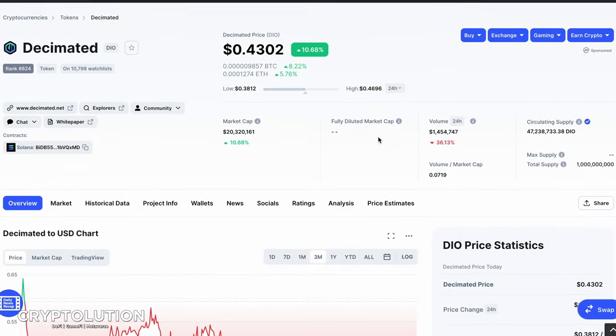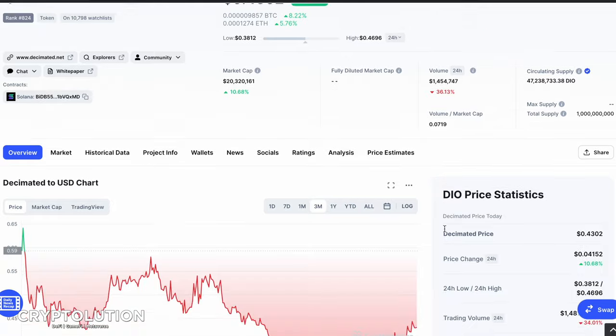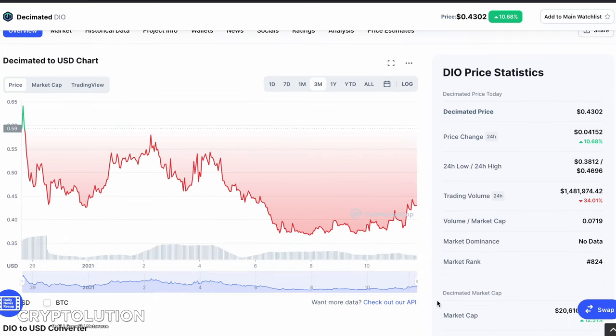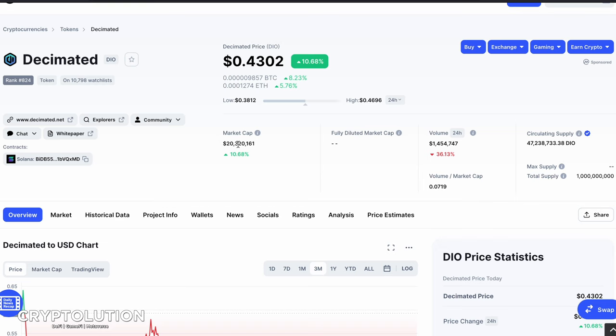Decimated is up 10% today, sitting at 43 cents. It's been fluctuating between 39 and 43 cents sideways for about a week. From its all-time high of around 65 cents it's been doing quite well. I'd be willing to buy this at 25 cents, but unfortunately it hasn't gone lower than that. The market cap is actually quite low at 20 million dollars.